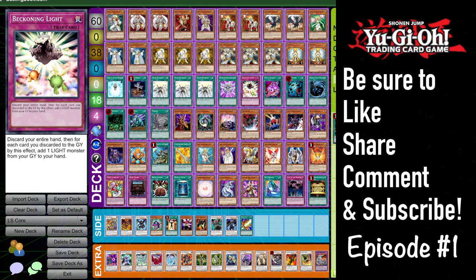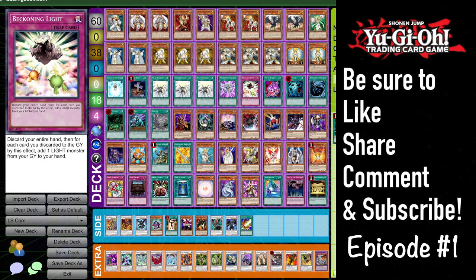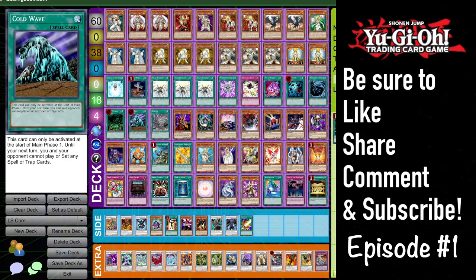We've already covered Monster Reincarnation versus Beckoning Light — how I feel that in pure Lightsworn Monster Reincarnation is just a little bit better, and in Christia Sworn Beckoning Light is great. Obviously both cards are very good and you can really play either one. The next card is Pot of Avarice, which is also a recycler for the deck. Currently in my Lightsworn list I'm playing one Avarice and one Reincarnation, which seems to be working pretty good.